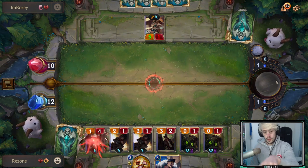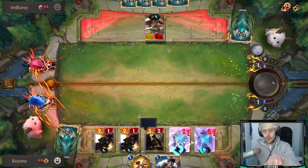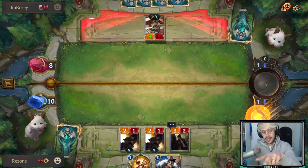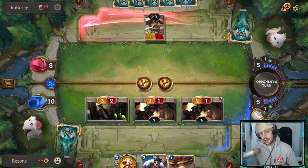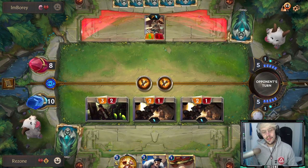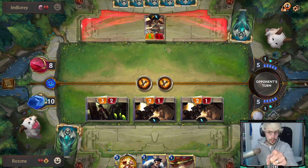We're going to take 2 damage to each other's Nexus from the Level 3. We're going to take 2 damage from the Casket. He's down to 8, and I should win off this play because I have Get Excited in my hand, plus Teemo just in case.